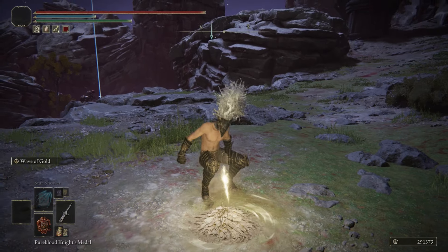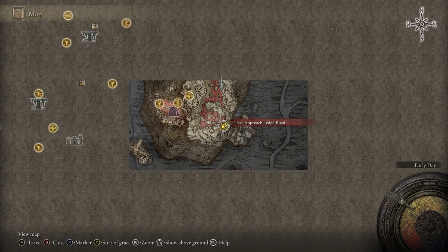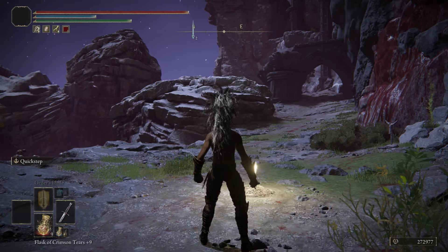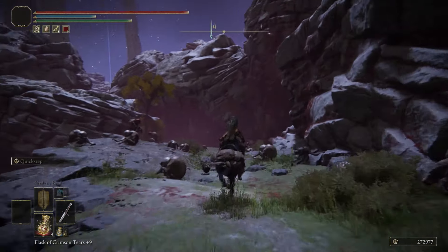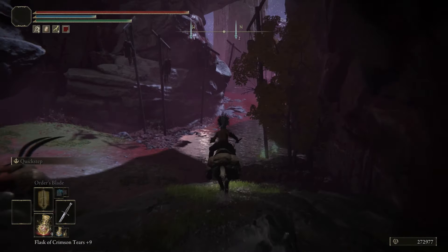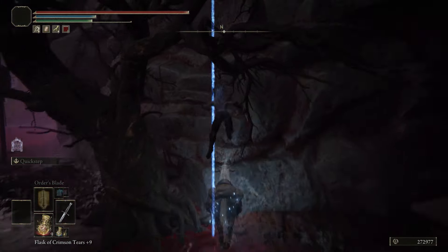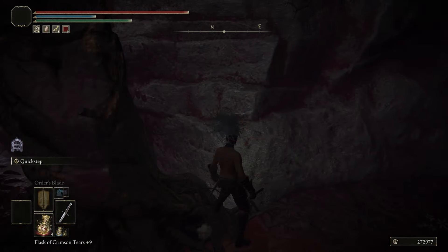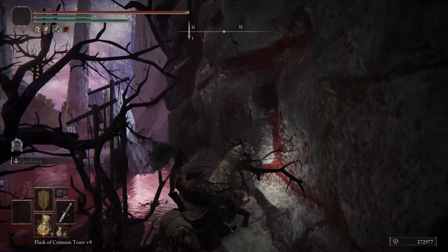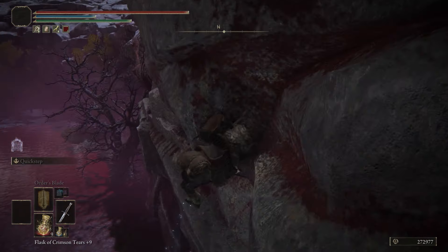Now let's get into the glitches. For glitch one, starting at Palace Approach Ledge, follow my cursor and place a marker right here — this is where the glitch takes place. Call on Torrent and follow my path, keeping moving past the enemies. You'll see the first cave on your right — ignore it, we're going to the second one. Line up on this rock, call on Torrent, double jump onto this second rock ledge, then double jump onto the other rock over here.